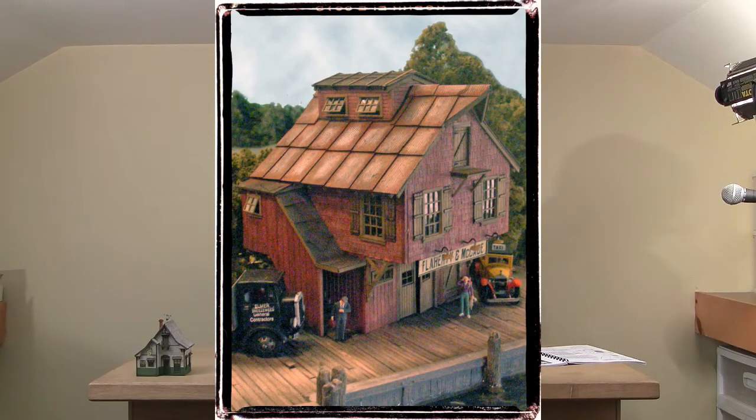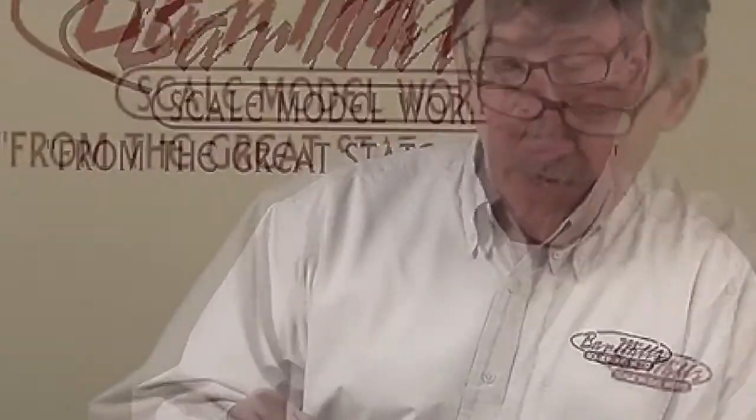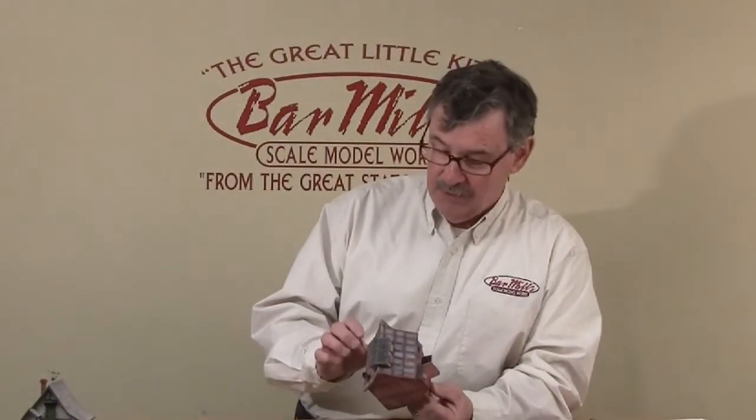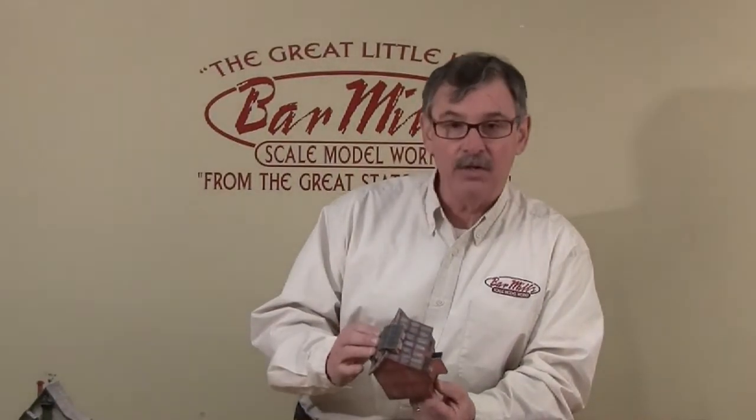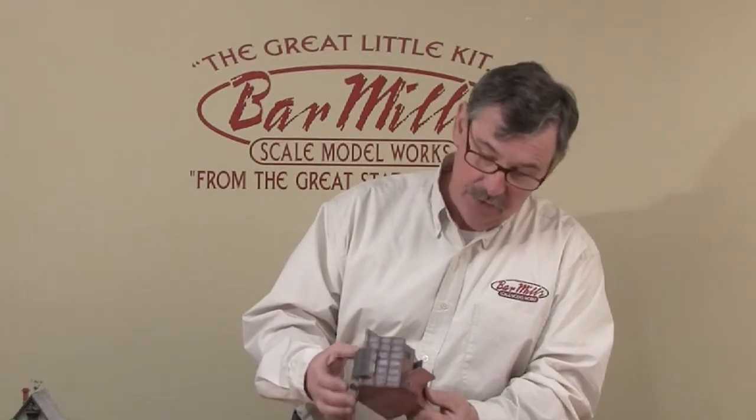Same thing with our trim on the front and the back — we want to paint those before we're ready to use them, and then we can ink and alcohol them a little bit. When you're putting your bracing on the inside of these buildings, on the sides where you have the rafter tails, don't run that bracing all the way to the top or you're going to interfere with how the rafter tail is put on and make it difficult to put on these roofs. Take a look at the diagram — don't run them all the way to the top.